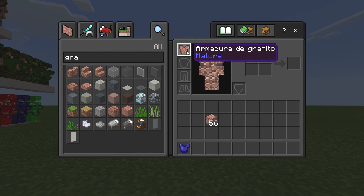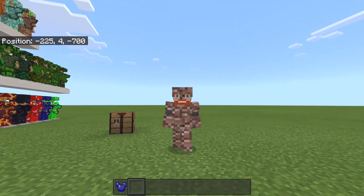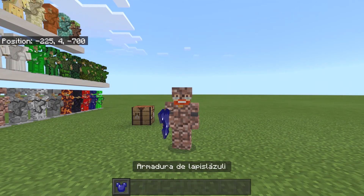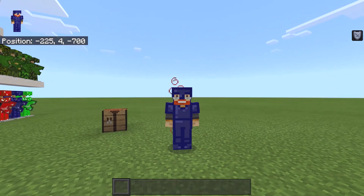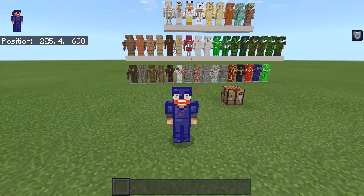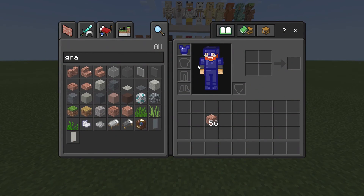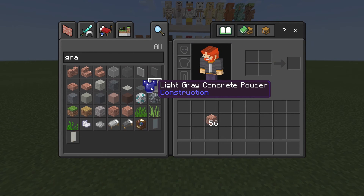I do want to point out: make sure that whenever you're replacing armor pieces, you take the armor off first before switching to another piece. Because if you put new armor on while already wearing some, it's going to overwrite that armor piece. Also, all the armor effects will stay on your character if you switch straight away, so make sure you take off the armor first before switching to the next piece.